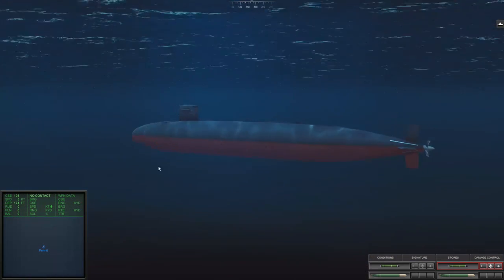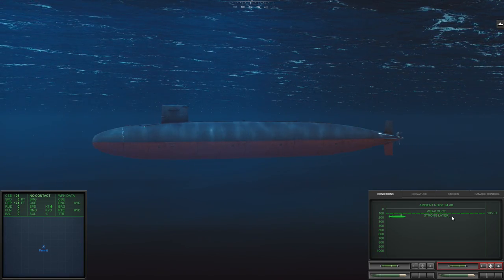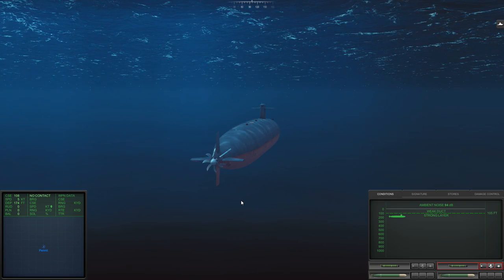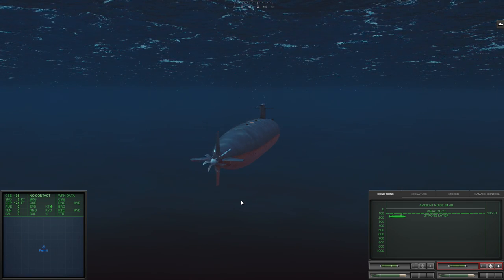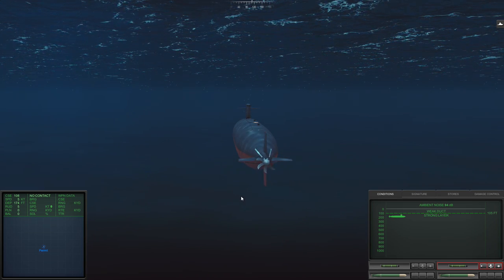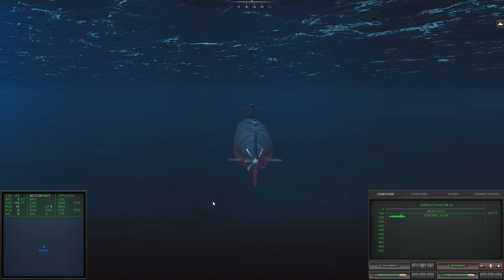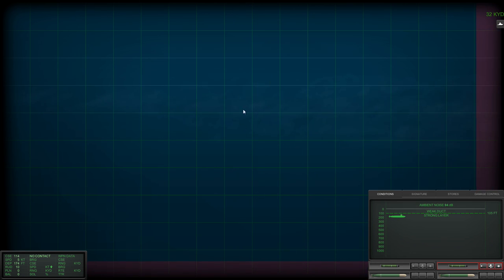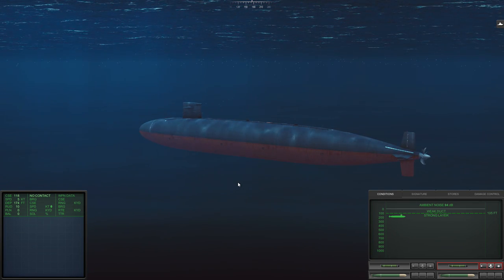Here we are in our Permit class submarine at 174 feet. Let's have a quick look: we are below a weak duct and strong layer — it's very thin, at 105 feet. We're here because we're looking to take down some shipping. We've proven our worth against subs last time and now we need to see if we can take on some surface vessels and survive. We're starting to come towards bearing 225, which is where we got that contact.